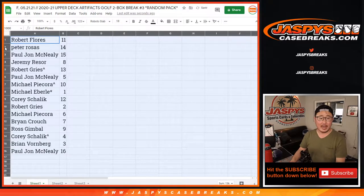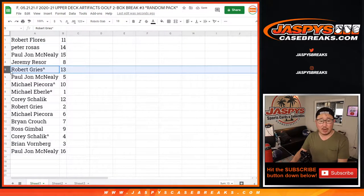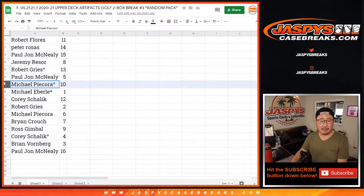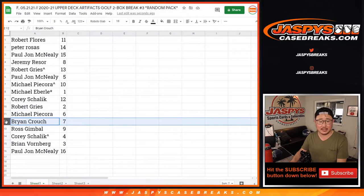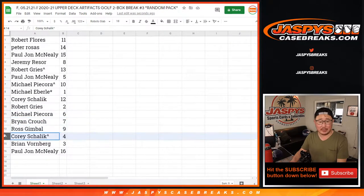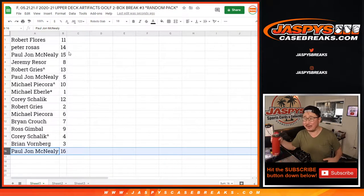Robert with pack 11, Peter with 14, P.J. with 15, Jeremy with 8, Robert with 13, P.J. with 5, Michael with 10, Michael Everly with 1, Corey with 12, Robert with 2, Michael P. with 6, Brian with 7, Ross with 9, Corey with 4, Brian V. with 3, and P.J. with 16. Any trades? Anyone want to trade? Maybe some people might have favorite numbers or something like that?